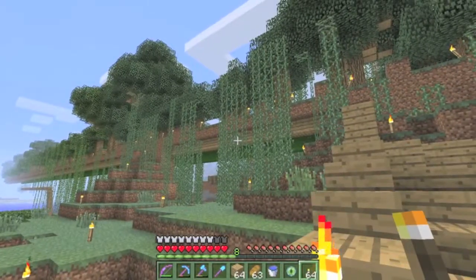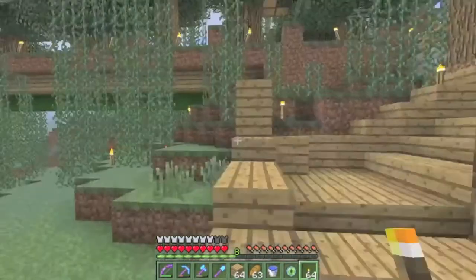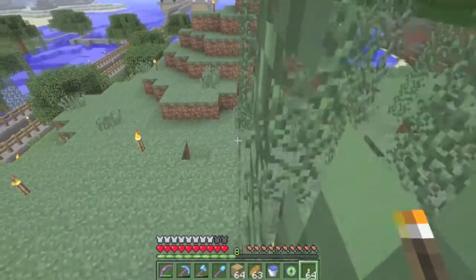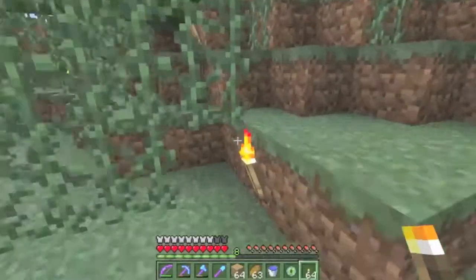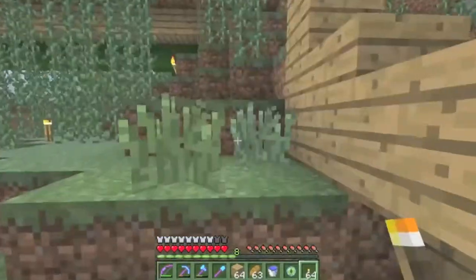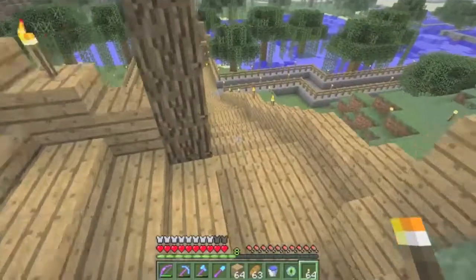I'm excited for that - I might expand on it in a Race for Wool map, maybe a sequel to Divided Together, as a wool map that doesn't have many blocks you could place. You could also use the vine mechanic to stop a fall by haphazardly catching vines in midair, or use it as a normal safe fall - just fall right next to a block that has vines on it.